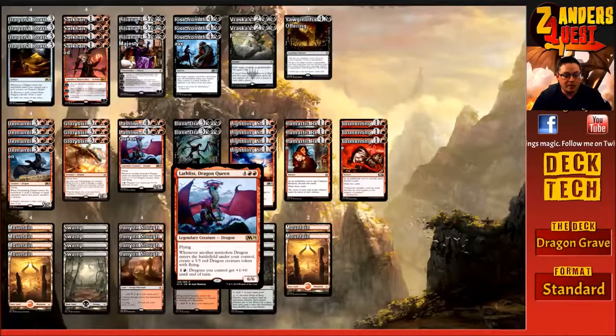On the Dragon Tribal theme, we've got to run Lathliss, Dragon Queen from M19 — for six mana, four and two red, a 6/6 flying legendary dragon. Whenever another non-token dragon enters the battlefield under your control, you create a 5/5 red dragon token with flying. She also has an activated ability: pay one and a red to give dragons you control +1/+0 until end of turn. The non-token trigger is really relevant because you can play a dragon, then minus-three Liliana to get another dragon from the graveyard, and that triggers Lathliss again. It very quickly becomes something they have to deal with — and unless they exile it, we keep getting it back.